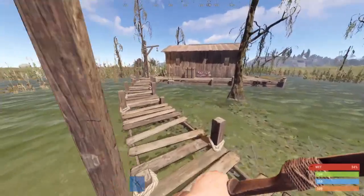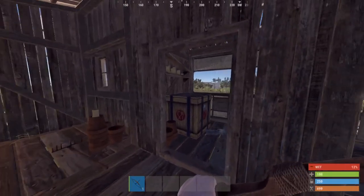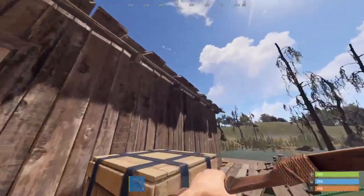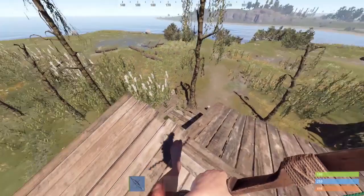Starting with the small house, there are two crates that spawn here — one is on the outside, and the other is on the inside. These crates have a chance of being a brown crate, food crate, or a med crate, completely random. You can also jump on top of the small house using the outdoor crate, but this is fairly difficult and took me many tries to pull off.